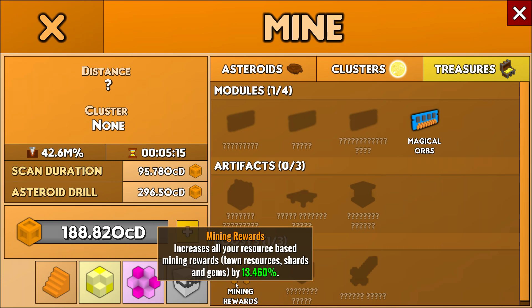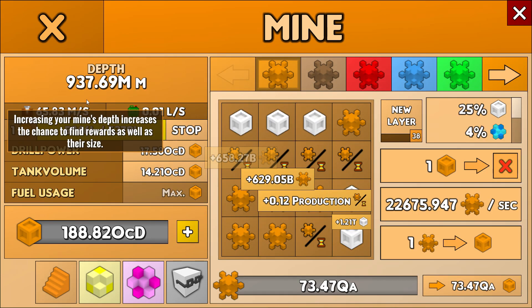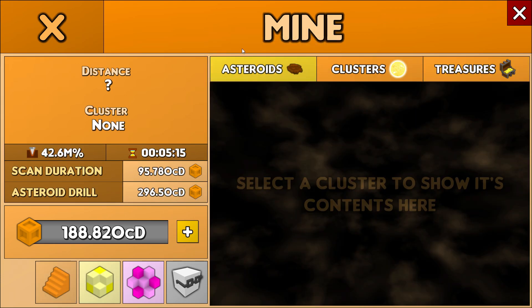Mining rewards: increase all resource-based mining rewards — resource shards and gems — so while I mine I get more rewards. That's the thing I clicked on when I zoomed in early on. With 13x boost, of course I'm getting way more than shown. There are two other things: one for town resources while you do a tower test, and one for damage — which is really great.